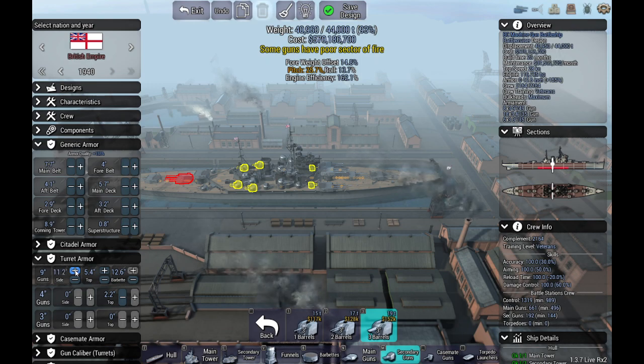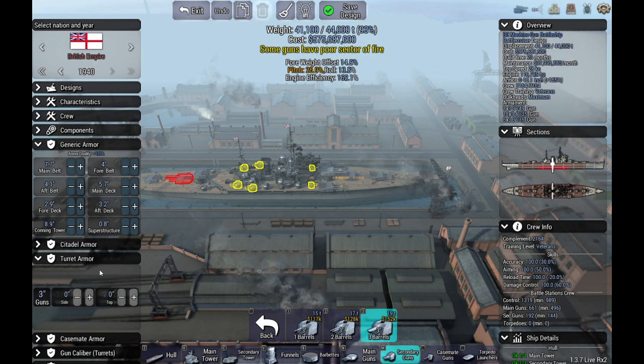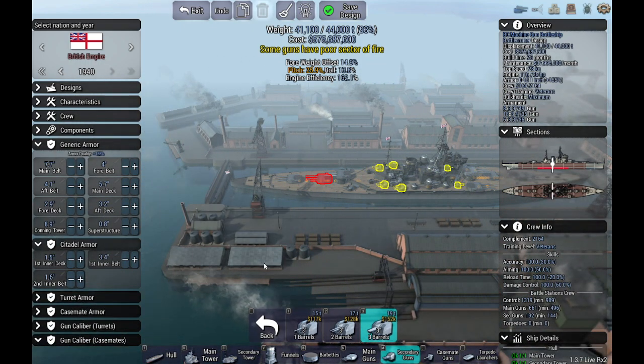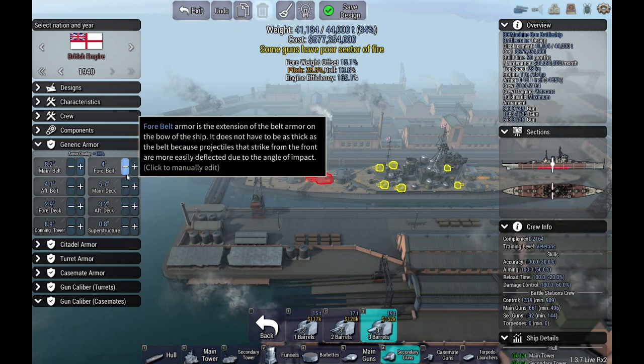We're up to 11.4 inches on the belt — let's see how much further we can go. 12, 13 — okay that looks like maximum here. We still have reasonable weight left, so let's finish off the turret armor. Turret armor is now maxed out. I'm not going to mess with the Citadel armor, but I am going to bang up the main belt and reduce the fore belt just a bit, and bump the aft belt just a bit.